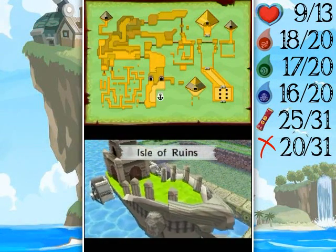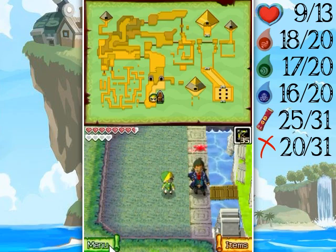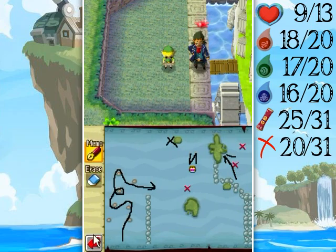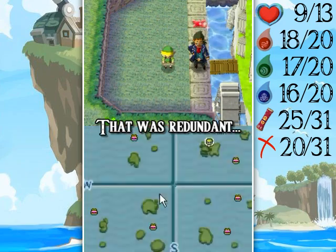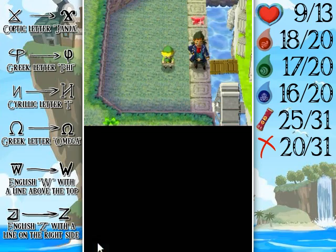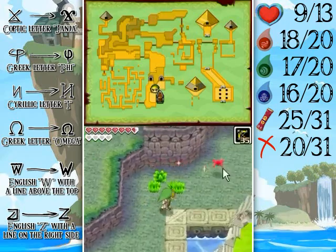Hello everyone and welcome back to the walkthrough. I forgot to mention something about the old frog symbols around the places that I said I would do. I got all six symbols, but to speed things along I'm going to put it on the left side there and let you read through their origins. So let's get on with this incredibly long island.